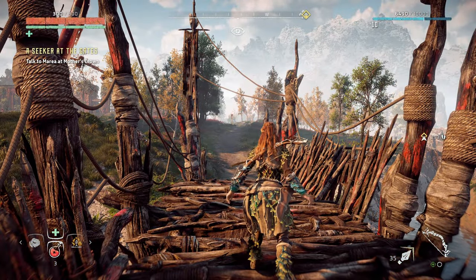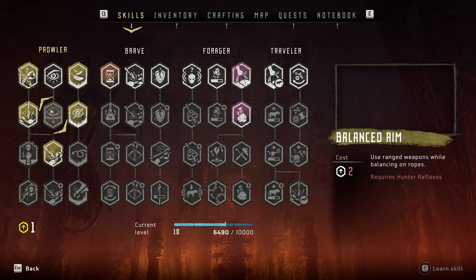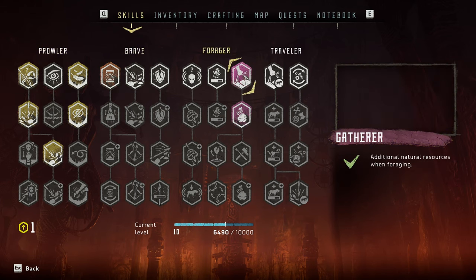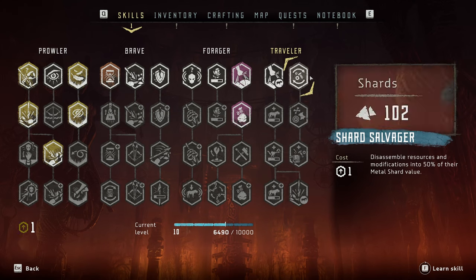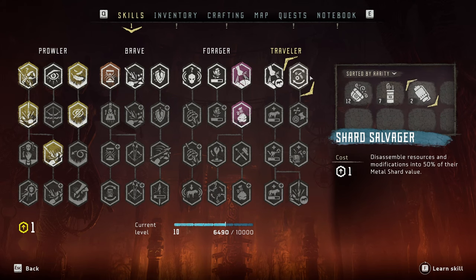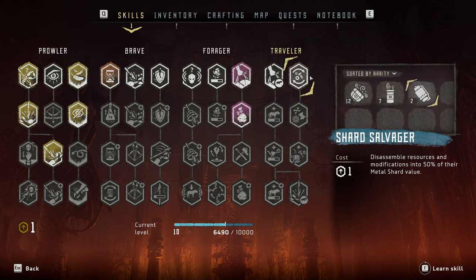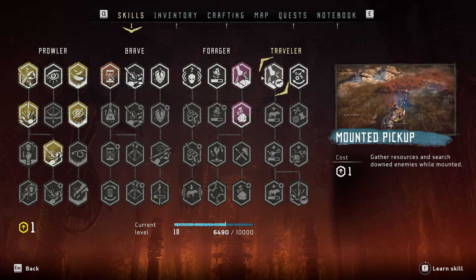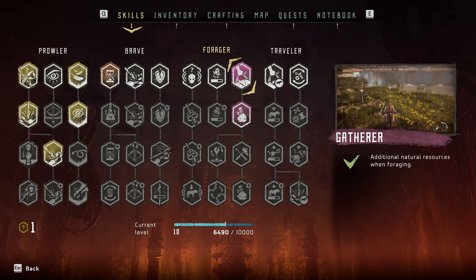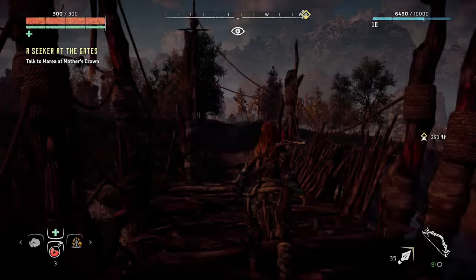Before we do that, I think we need to level up. Let's go to skills. We have one skill point to invest. Disassemble resources into 50% of their metal shard value - why would I want that when I could just sell for full value? Gather resources while mounted - no, that's a quality of life thing but not actually helpful. Speed for the medicine pouch - we definitely need to get this one.